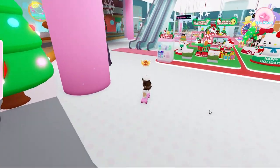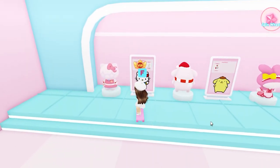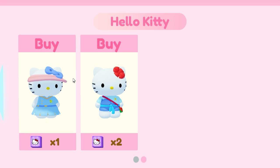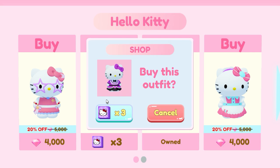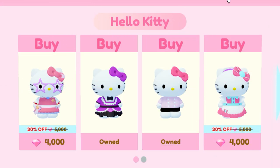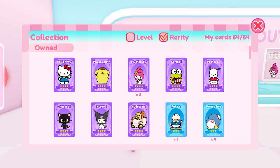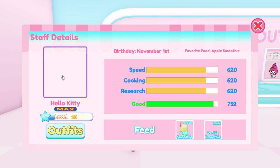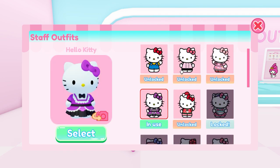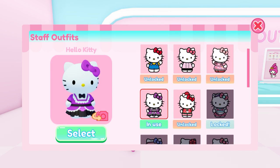I'm now going to the outfit shop, which is located on the second floor. We're here — let's check Hello Kitty's outfits. I want to get these two because I've been saving up for them. This outfit is super cute indeed! Let's check my card collection and go to outfits — there it is, the purple dress looking so beautiful on Hello Kitty.